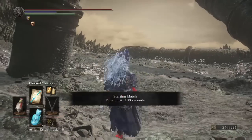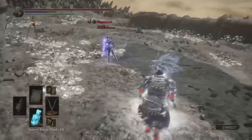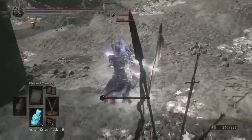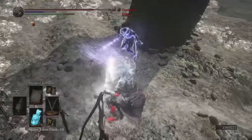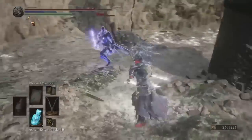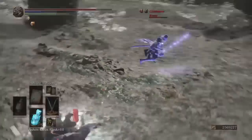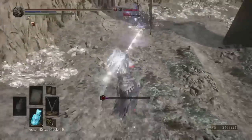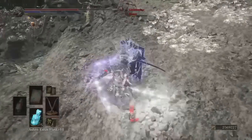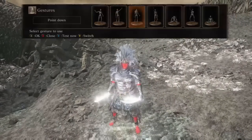Dark Moon Blade powered up, then throw on blessed weapon to complete the fashion souls look. If you have someone who's a parry master, you can throw out the weapon art — 554 damage. A lot of weapon arts aren't parryable; some are — someone mentioned Friede's great scythe weapon art's parryable, at least the blue one. But this one is not. The damage output with this build is pretty serious.